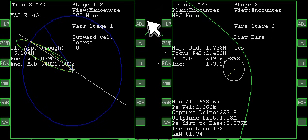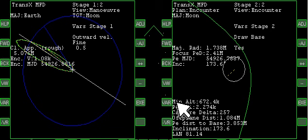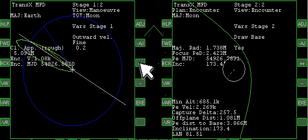Let's go to Outward. We'll go to Fine and see what happens. We're changing, but not massively — there's a little bit of change. Clicking to get a little closer for minimum altitude, but the off-plane distance is getting further away. That's helping one but hurting the other, so it's really not what we want. I'm going to reset the Outward.